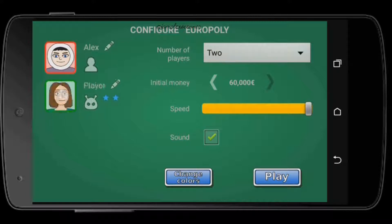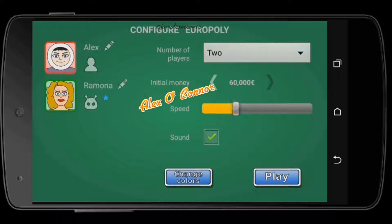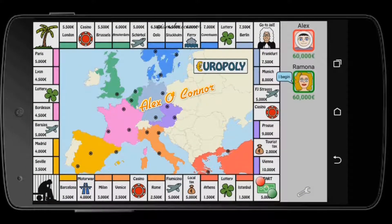It works the same for your opponent — you click on their avatar and the number of stars indicates their difficulty level. Right now I've been assigned the color red and my opponent has green. I can change it by clicking the change colors button. I'll go with red. You also need to set your initial money and the game speed — I'll set it to medium so you can follow along. You can set the sound, then hit Play.